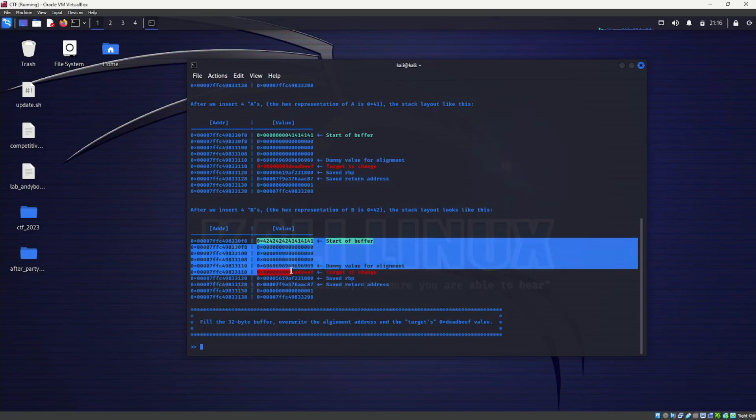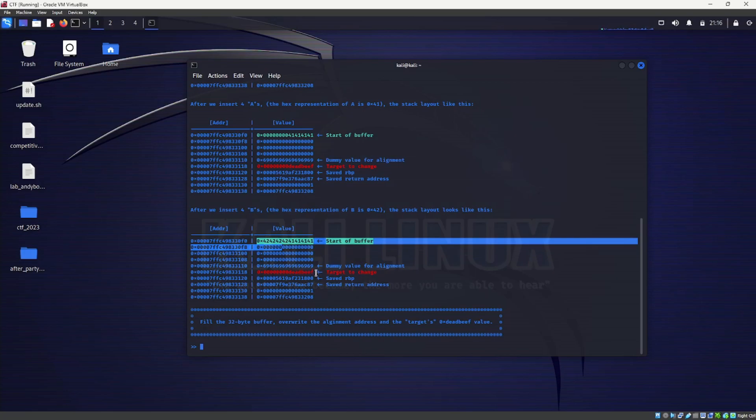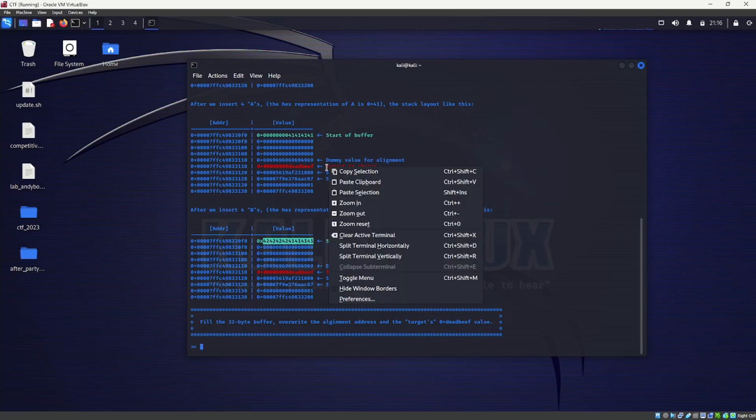It's asking us to override everything from here all the way to just this portion, and then we also override everything here. When I was doing the challenge, I kept entering values to override everything. But now taking a second look, I could have just calculated: eight values fill each row and we have five rows, so 40 bytes should be enough to fill the whole buffer.